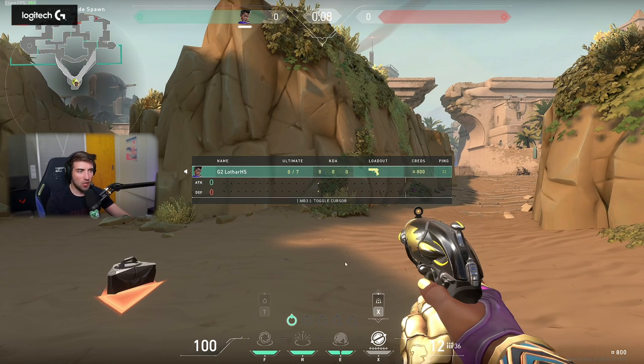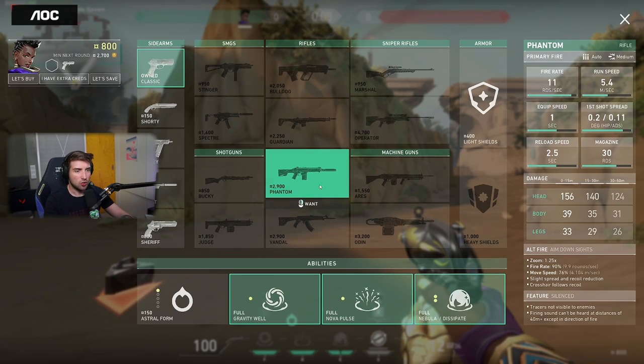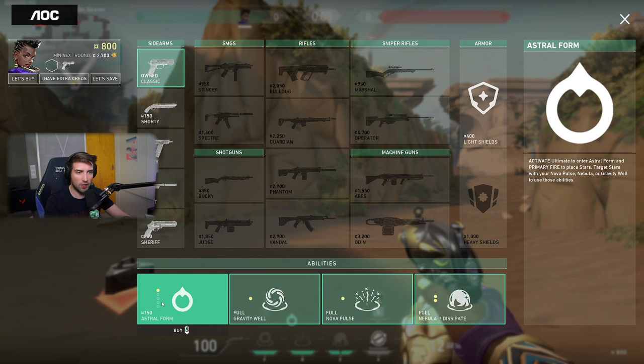First and foremost, you only have one star — one charge per round for free, not two. Big change, right? But because of that, your Astra forms are also cheaper. Instead of 200, they cost 150 each. So basically you were getting 400 credits per round before; now you're getting 150 but also spending 200 credits less for the full charge. Which is a good change because she was too versatile — even while not buying anything, she still had basically two smokes every single round. So she was very versatile, especially with the fakes.